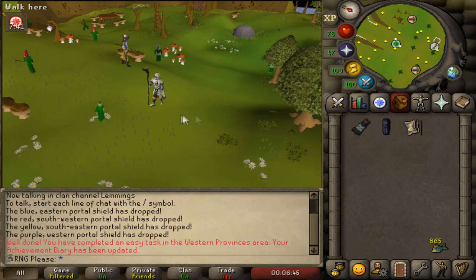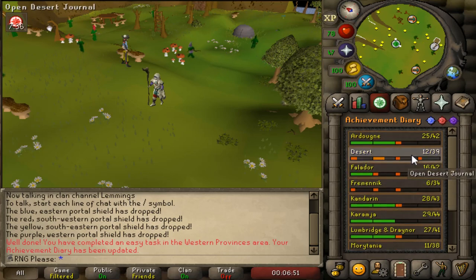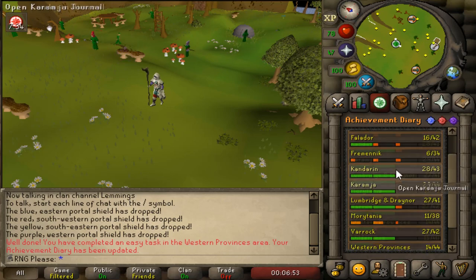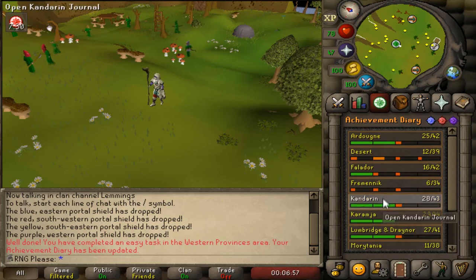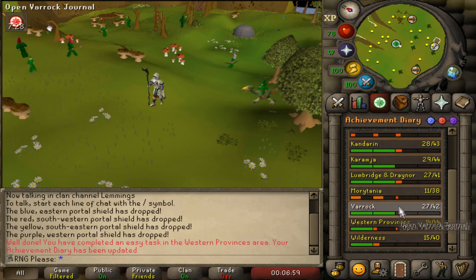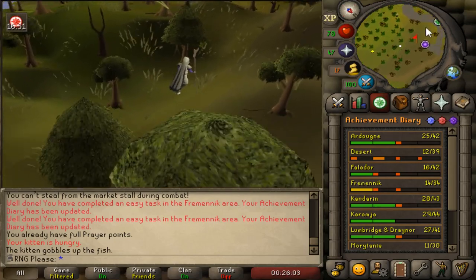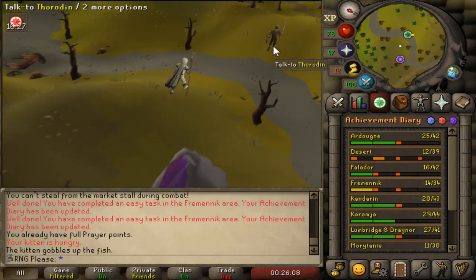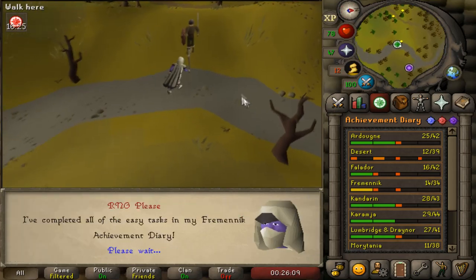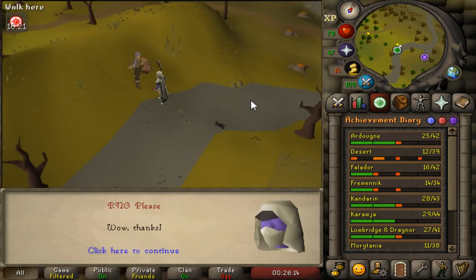That's pretty much most of the diaries done. The only ones we're missing now are Morytania, Fremennik and Desert easies. For the mediums, I'm probably going to be leaving most of them unless I really need something. This is just free herblore XP at the end of the day. Easy Fremennik diary done! I'm looking at the diaries more and more now and thinking I want the mediums done, but it's whether or not I want them done right now.